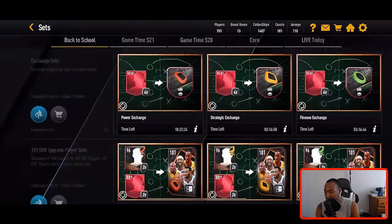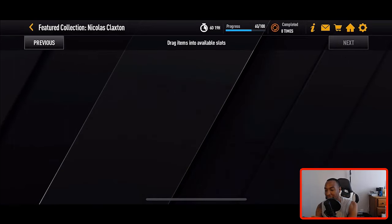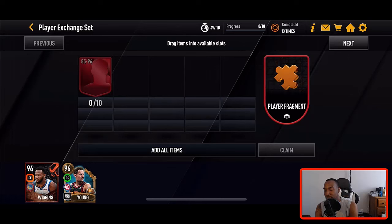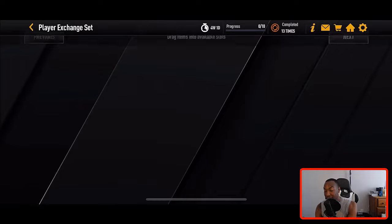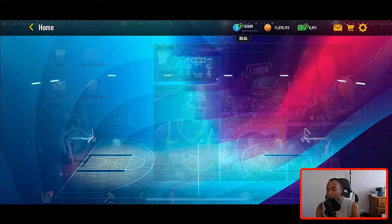When you go over to Sets then Core, this is where you find the Featured Collection Nicholas Claxton set. We already have 65 fragments — we got these from exchanging 10 players rated 85 to 96 into the set. I actually exchanged some of the 95s from Polar Playmakers, so make sure you don't make that mistake. I completed this set 13 times; if you complete it 20 times you can claim the Claxton right now. Each completion gives you five player fragments, so we only need 35 more.